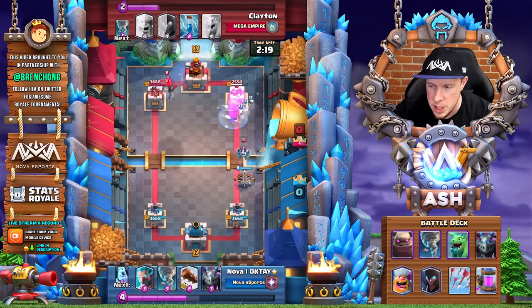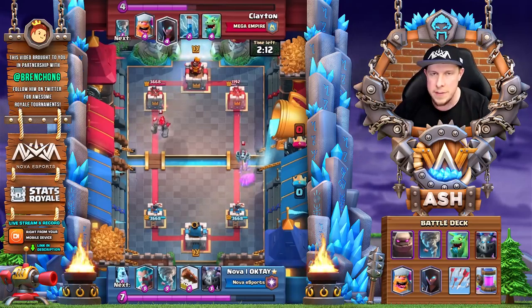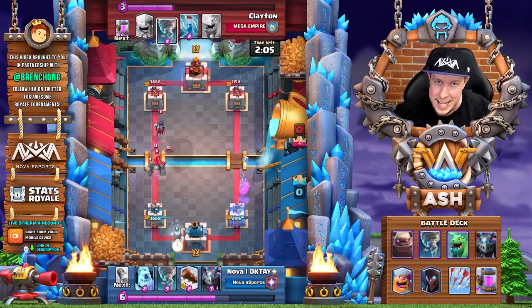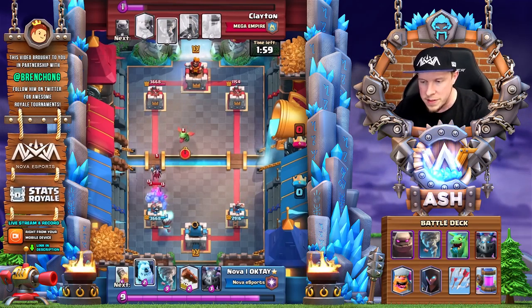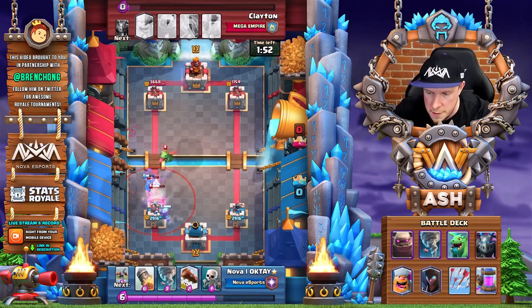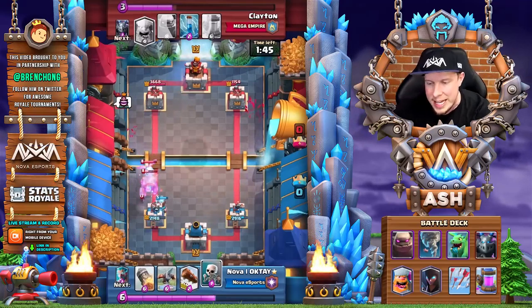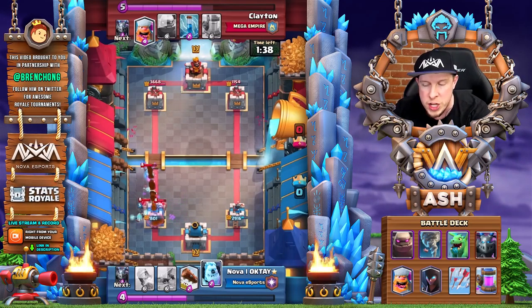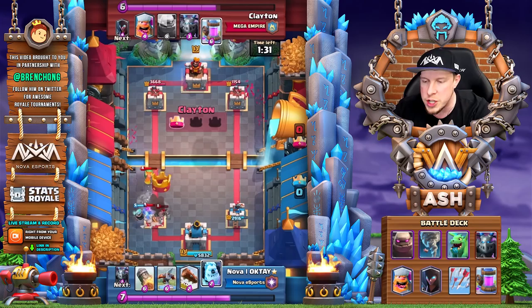That's the goal with every episode here on CWA. Right off the bat, you can see he takes a lot of damage on his right tower — you can see how lightly he tends to defend. The number one thing you have to get used to as a golem player is getting comfortable being okay with the idea of taking damage onto your tower. You'll notice this throughout these replays. He drops the baby dragon, and another thing you'll notice is that Clayton is not afraid to support his pushes even in single elixir time. He stays aggressive.